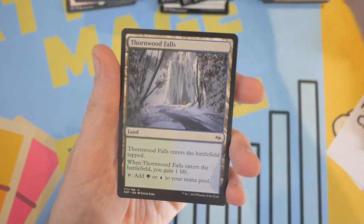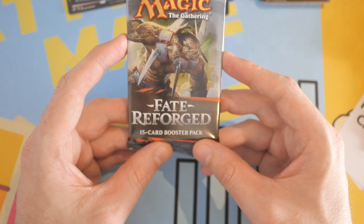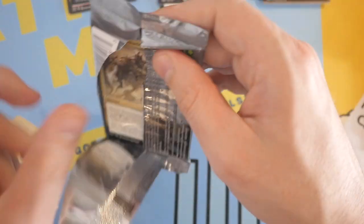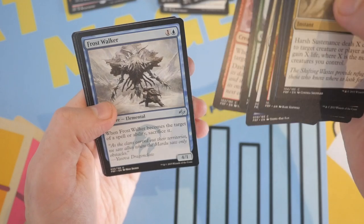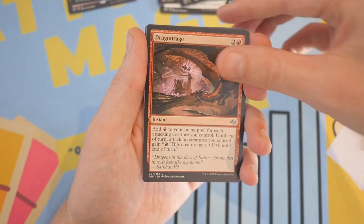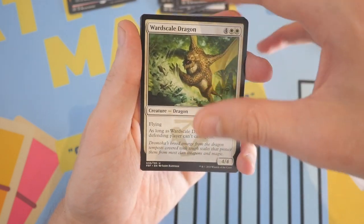And it's another common: Thornwood Falls — not very good. But it's all up to this last pack. Come on, Fate Reforged — don't do me like that! Let's blast through these commons. First uncommon is a Frost Walker, and we get Dragon Rage, then a Wardscale Dragon. Still no good uncommons.